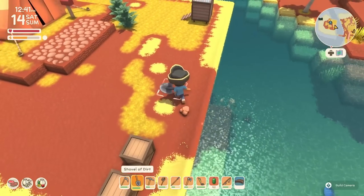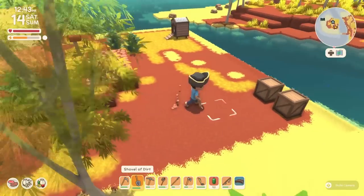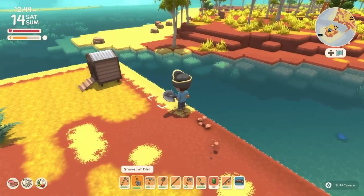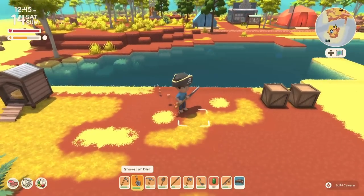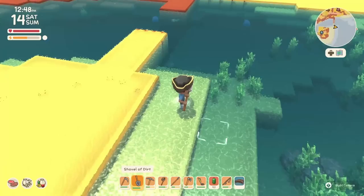That will be the color that goes down when you drop it. So you can create red dirt areas by picking up red dirt and moving it. You can literally just terraform. If you want sand in more areas, pick up sand and move it. Digging from the ocean is a good idea as well.